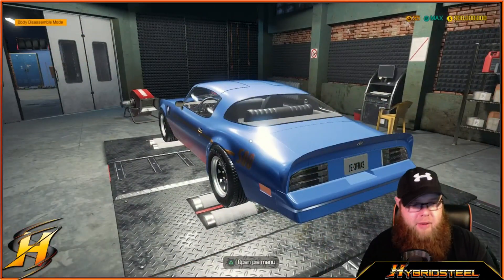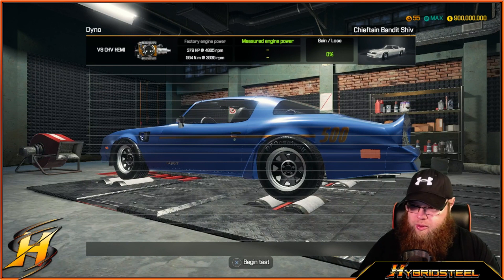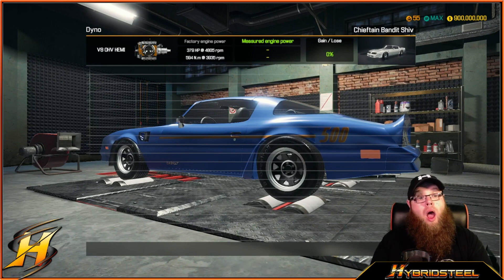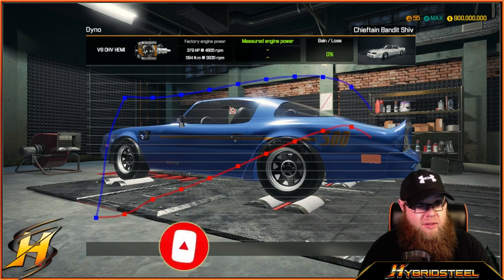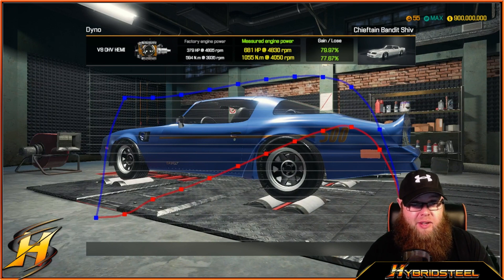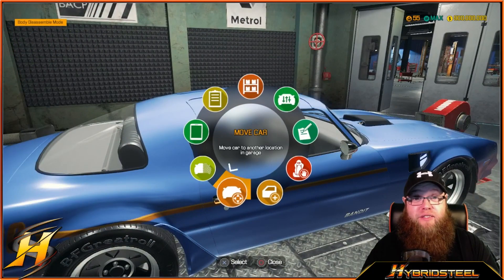Do I want to proceed with tests? Yes I do. This should be running 379 brake horsepower as a standard factory car — not sure what the boosted parts are going to do. It's looking interesting... 681! So we've got a gain of 79 — that's bloody awesome. Obviously if I was going to sit here for a while I could tune this up and mess around with it, but I'm not really going to bother. We're going to take this out for a test and put it down the track.